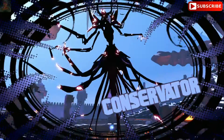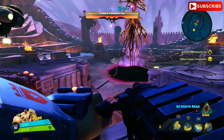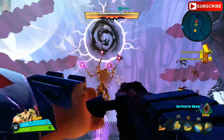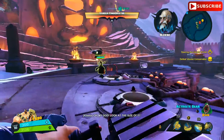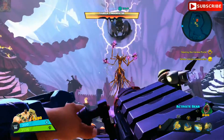Yo guys, what's up, welcome back for more Stupid Easy Strategies. We're playing Battleborn, we are in episode 2 boss fight — we are fighting the Conservator. When the Conservator very first spawns in, she's gonna be immune for a few seconds, so just be patient, don't get too trigger happy, and eventually she'll become un-immune.